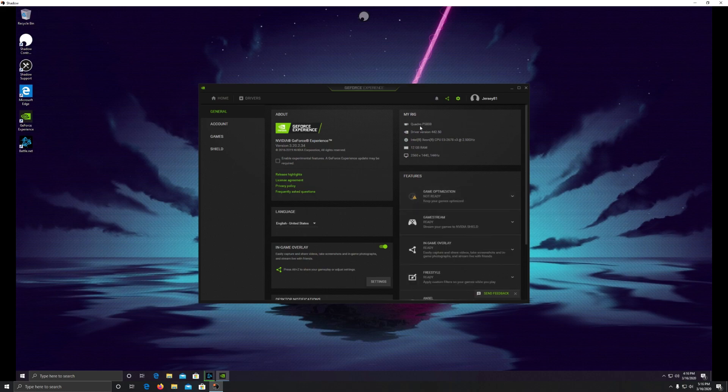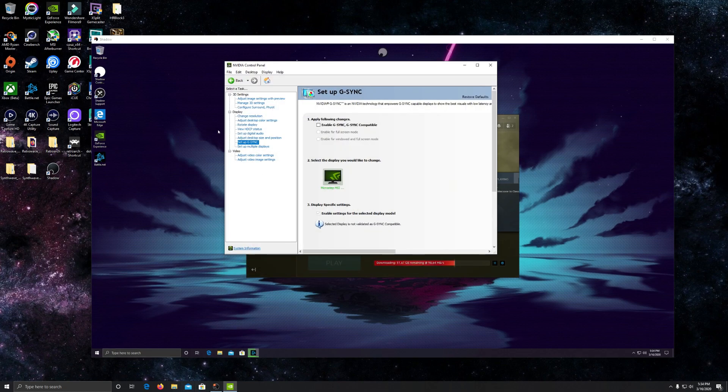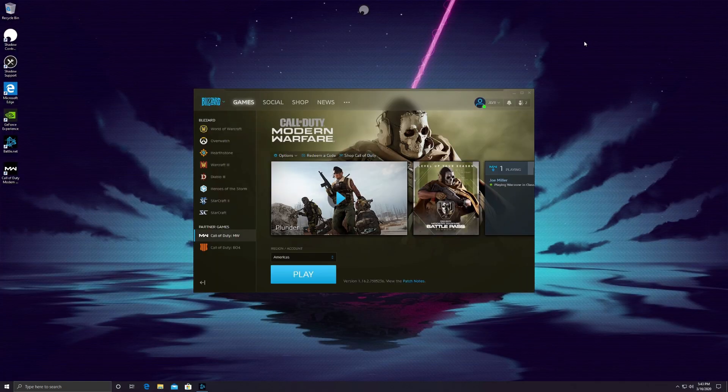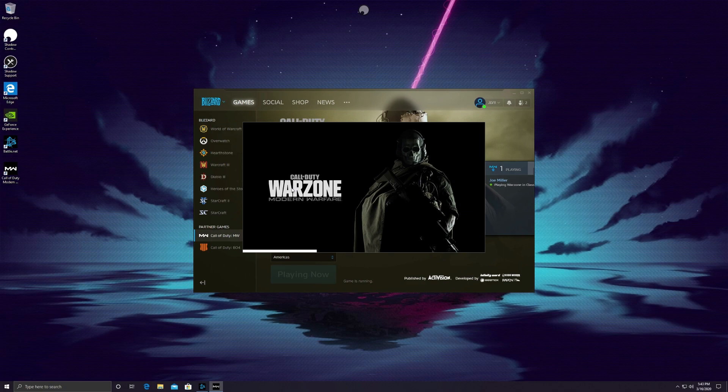Here you can see the specs - the CPU, the P5000 graphics card with 16 gigabytes of RAM rather than the 8 the 1080 has. I've had to remove G-sync. We've downloaded Call of Duty - I'm going to show the startup in real time. This is on the 250 gigabyte SSD, after some setup and updates. I had to update the display drivers as they weren't updated yet - I use GeForce Experience for that.